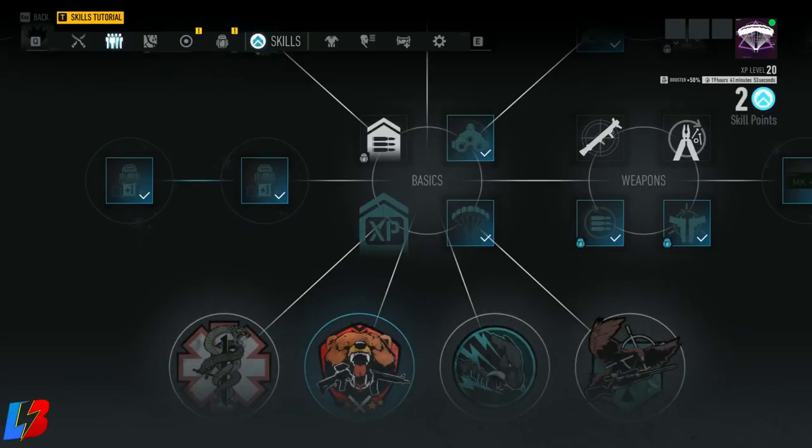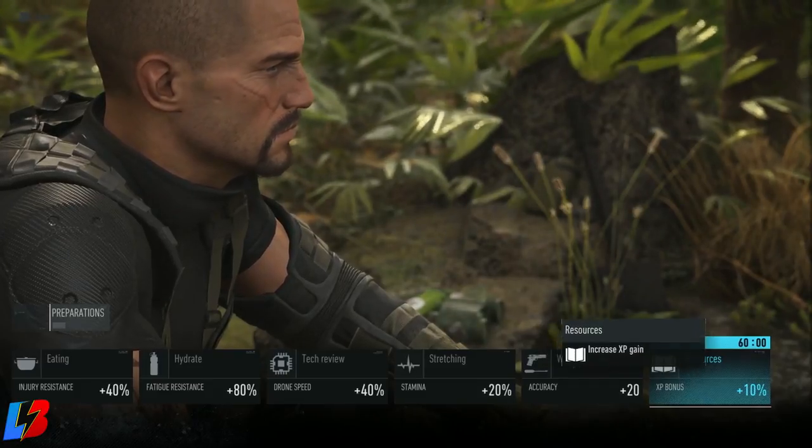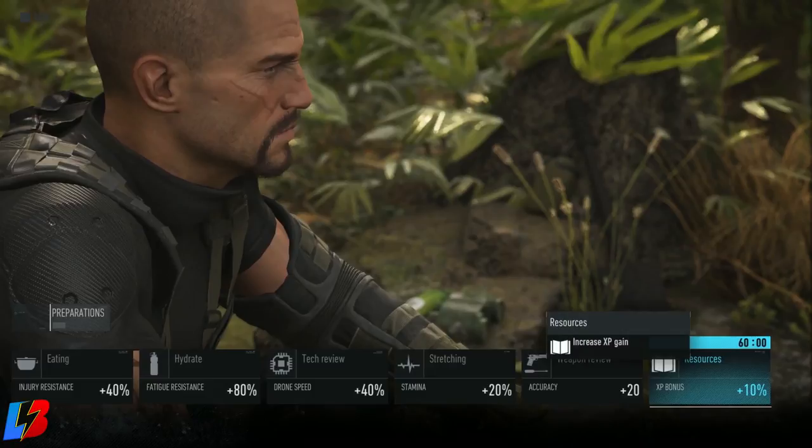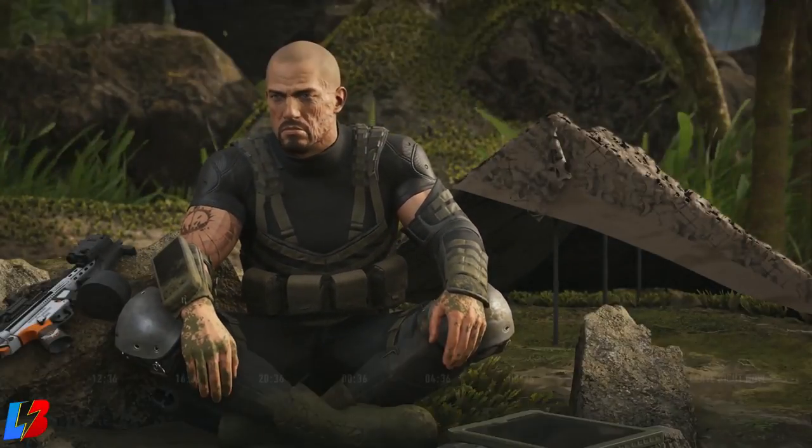Once you get access to the campsites, you want to keep an eye out for them because they're super important for boosting your XP. Within the campsite, if you open up a camp and go to the Preparations tab, then all the way to the right-hand side, there's a resource called Increase XP Gain. This gives you a boost of 10% for 60 seconds. Pick this up once you have access to the campsite to get that additional 10%. Once those 60 seconds run out, you'll have to visit the campsite again to repurchase it. Later in the video I'll give you farming areas so you can time when to use those 60 seconds. As long as you remember to go to the campsites every hour, you should be good.